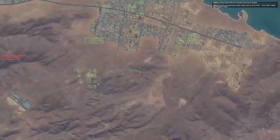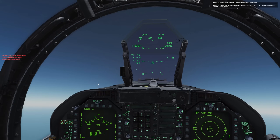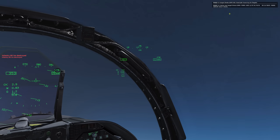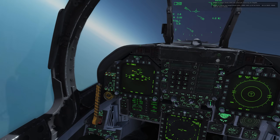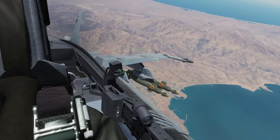We'll zoom in to see the weapon impact — boom, shacking them up! The Strella is down. You'll see the JTAC is telling us the Strella is down and he's now lasing a second Strella on code 1681. We're going to queue up, come around, and drop another weapon on 1681 — same process: find the laser with the maverick, then switch to the GBU-12 and deploy.